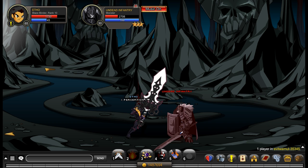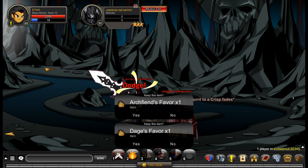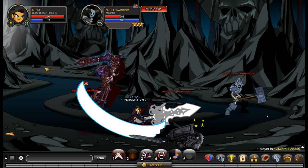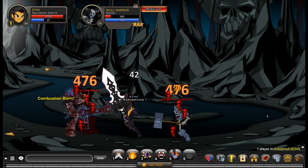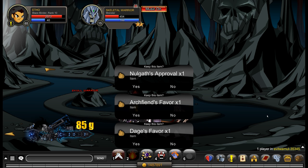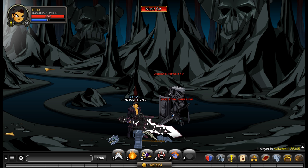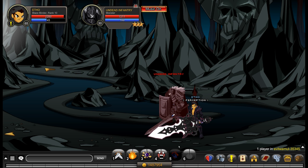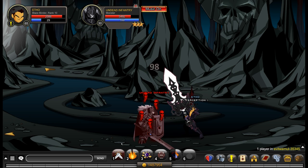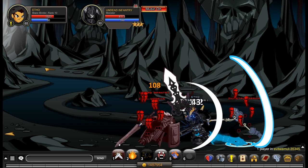Your next ability is called Choking Shadow Smoke. It consumes 25 mana and has an eight-second cooldown. What it does is apply a DOT effect to three targets as well. It also has a chance to stun, and it also makes your opponents have a reduced chance of hitting you, so it does a little bit of survivability work there as well. The DOT is actually really really good and it lasts eight seconds, which is the same as the cooldown on this ability, so you can just loop this DOT over and over again.